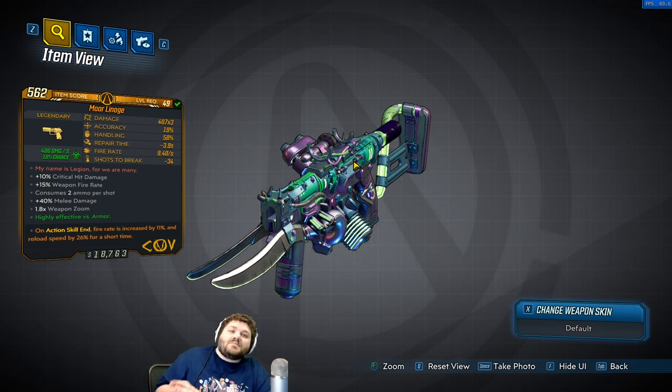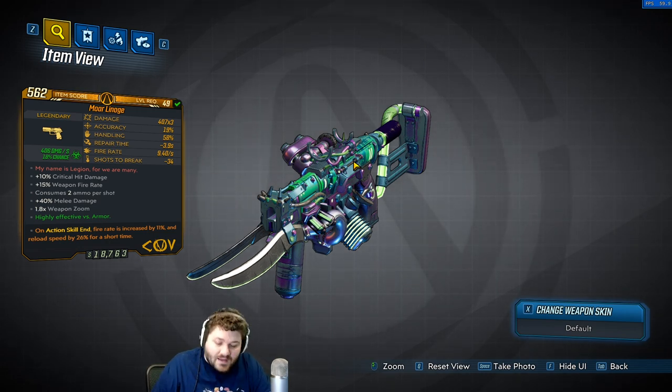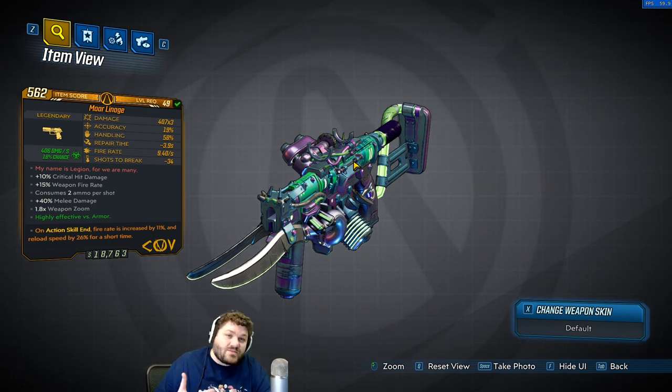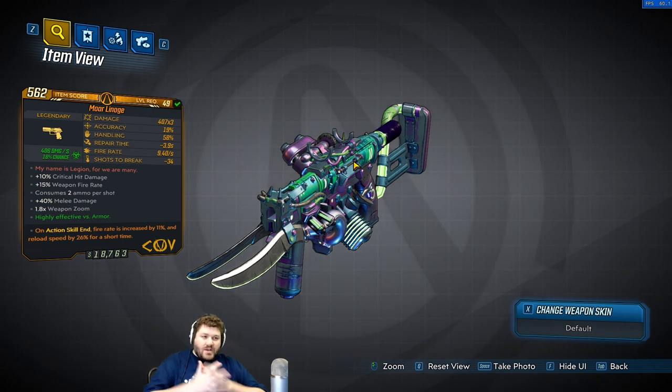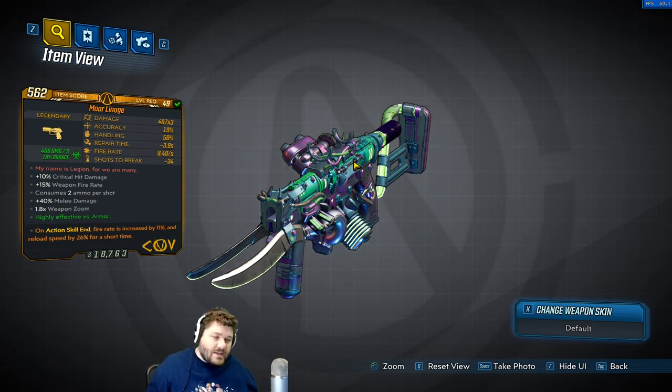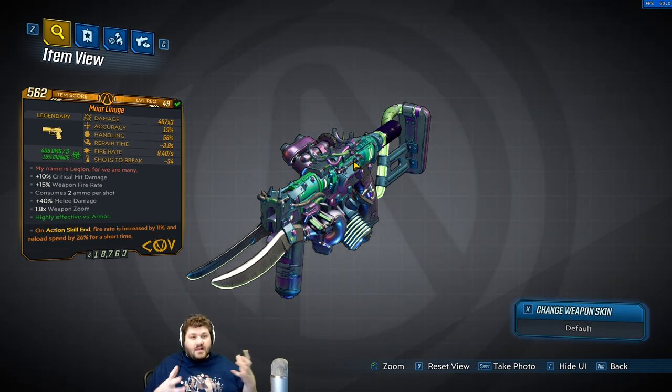What makes this legendary pistol unique is the flavor text: 'My name is Legion, for we are many.' That's a quote from a bunch of things — it's also from Mass Effect, I think that's what they're aiming for. But the gun doesn't look like it's from Mass Effect, it looks really trippy and crazy. It's also in the Bible, so if you guys actually know exactly what they're referencing, please let me know in the comments.